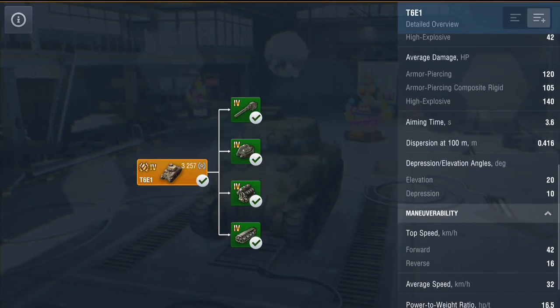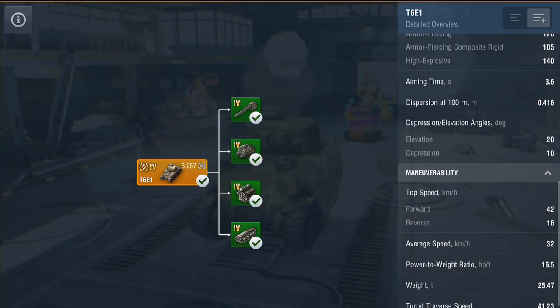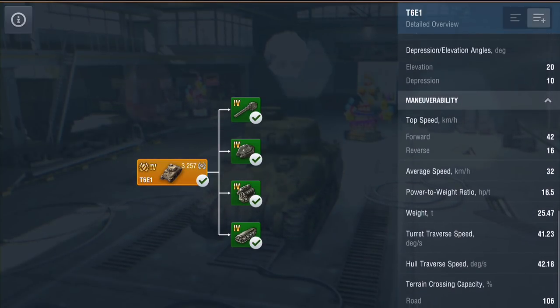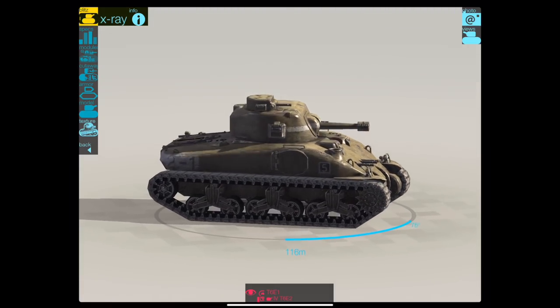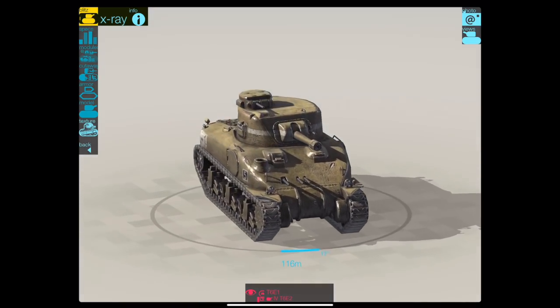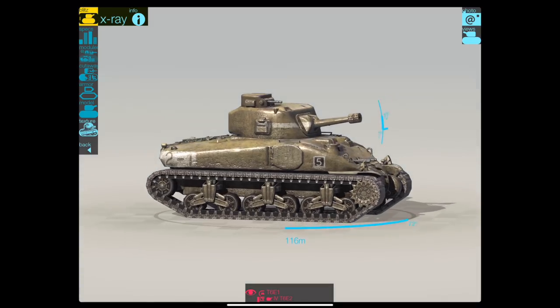Aiming time is 3.6 seconds. Gun depression is fantastic — a whopping 10 degrees, and elevation is 20 degrees. Speed-wise, you get 42 km/h going forward and 16 going backwards, with an average speed of about 32. The tank basically looks like a Ram with a small stubby gun — but look at that depression, 10 degrees!